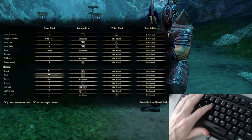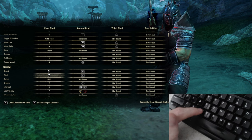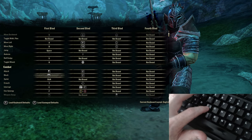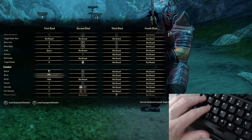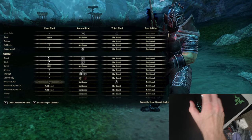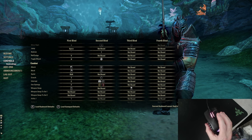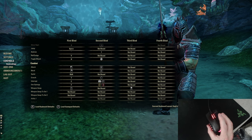I have Crouch bound to T so my index finger can reach it. Interrupt/Break Free I highly recommend binding to C — it needs to make sense for you, but you must be able to move and hit break free or you'll die easily. Synergy I have on F to spam frequently — in PvE this is how you get resources back, and in PvP it's how you land big AoE nukes. Weapon Swap is bound to Middle Mouse since I'm constantly swapping and it needs to be reliable and easy.